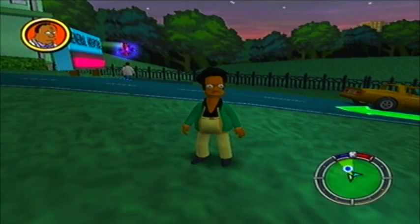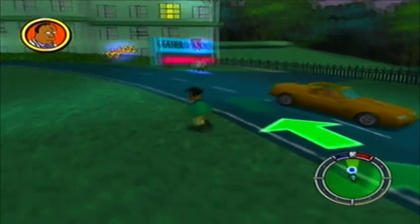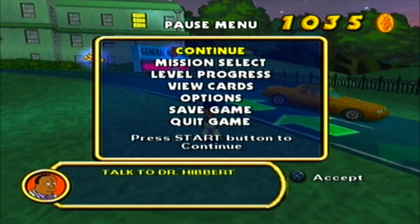Hello and welcome to Let's Play The Simpsons Hit and Run, with me, Mr. McCluckable. In the last episode, we collected the remaining Gags and Wasps of Apu's level, so we could get enough coins to do the next two story missions. And now we have 1,035 coins.